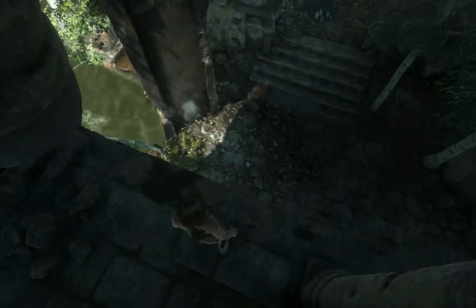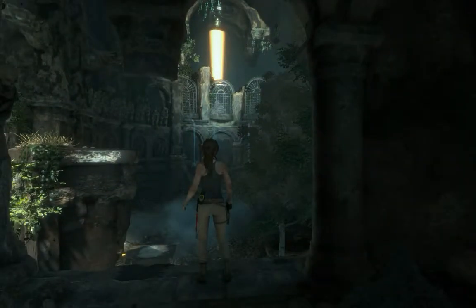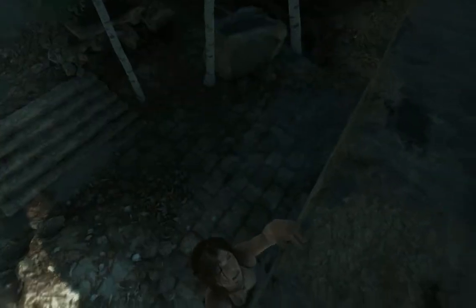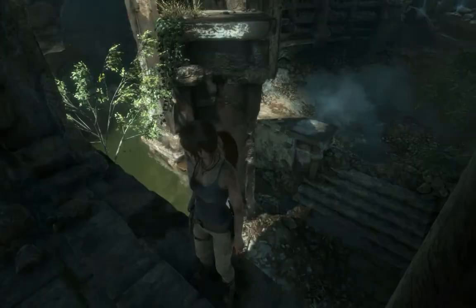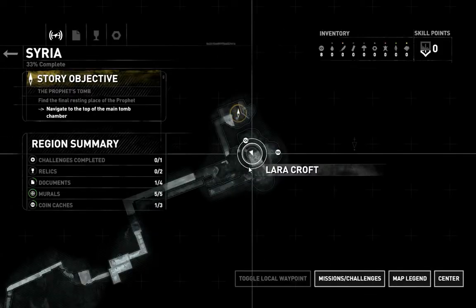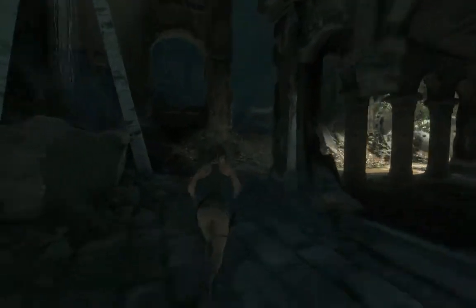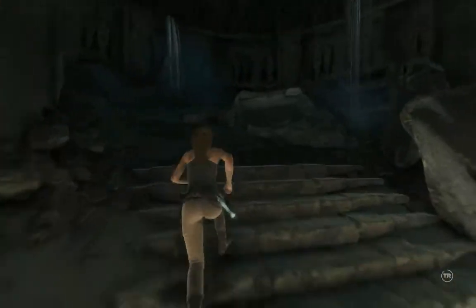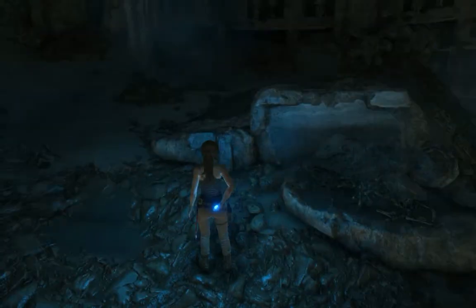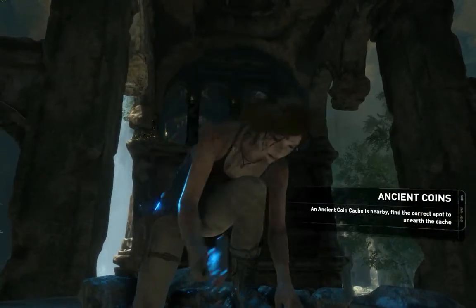The bad guys are hunting us down. There's something over there we have to get to. Can you climb back up Laura? There's gotta be a map. Oh here we go — we actually have two things to find. There's one in the lower area. Don't break a leg. Oh yep, there's something over here. Bring out your glow stick — ancient coins! Gotcha.